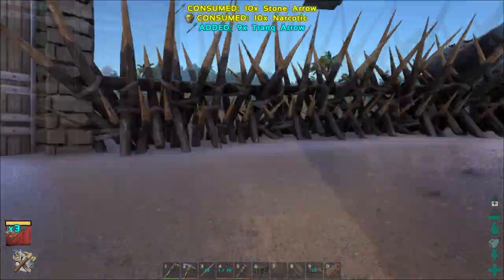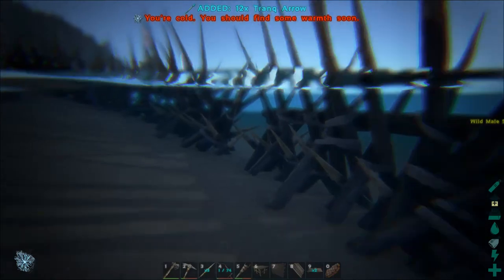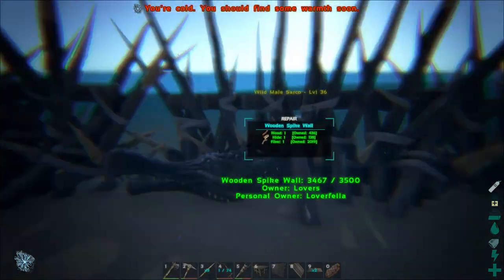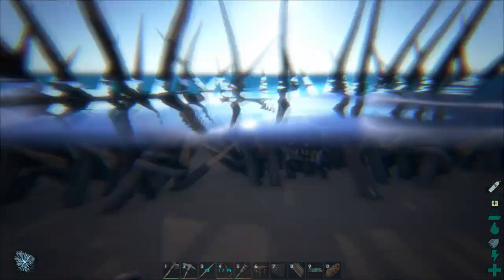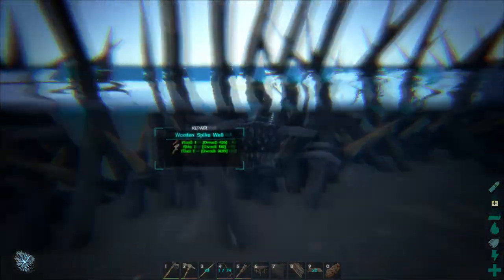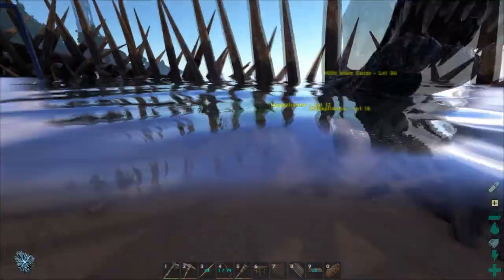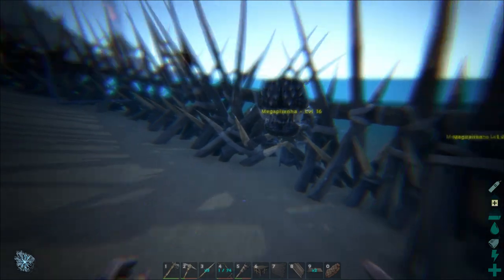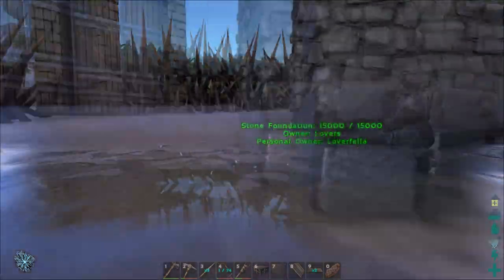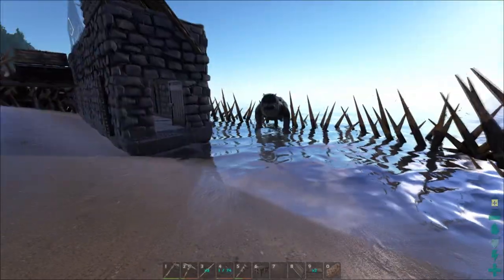It would be kind of nice if I could make a bigger base - there's not a lot of room in here for animals. I found out yesterday my dodos like to swim. Animals like to attack me through the water, the mega piranhas and things like that. Yesterday somehow one of the mega piranhas came through that little gap and just destroyed my dodos. I had something good going - you really bond with your animals after a while.